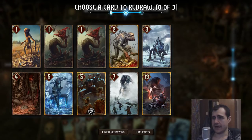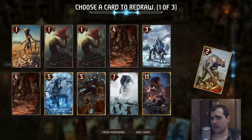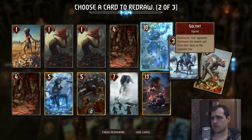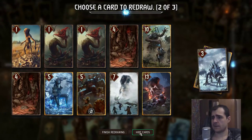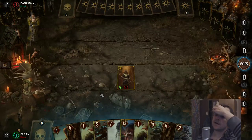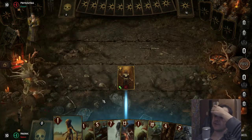Alright, here we go. So we don't want any goals early on. This is okay. Do I want this guy? Alright, bro. I want that. What are we up against? Maybe not this guy. Let's just go with Necker.